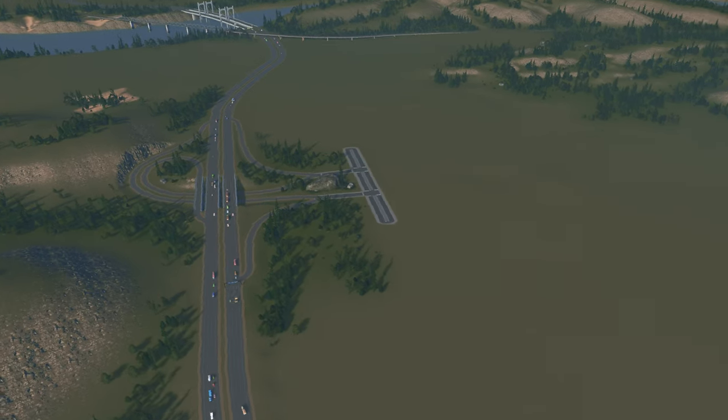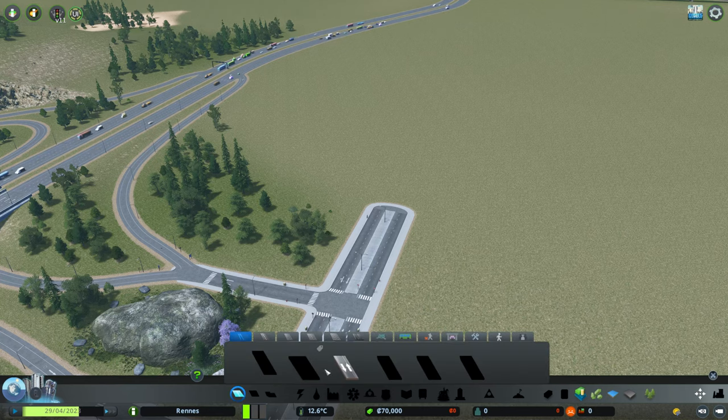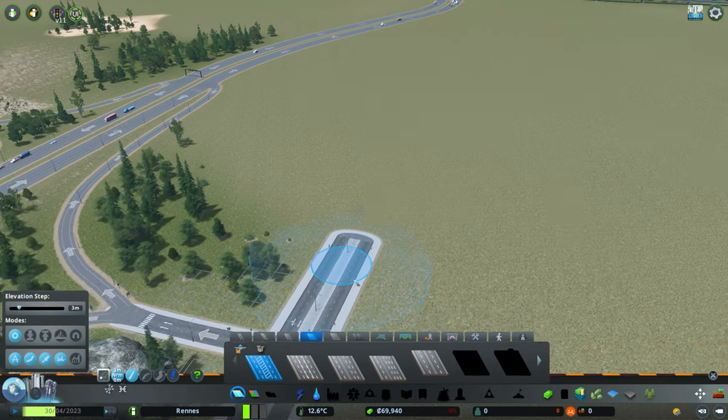But for now we have this area to deal with. The first thing we've got to do is put down our first little road. Then we can bulldoze it and unlock all of our new items and stuff.